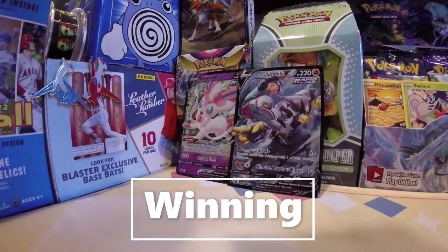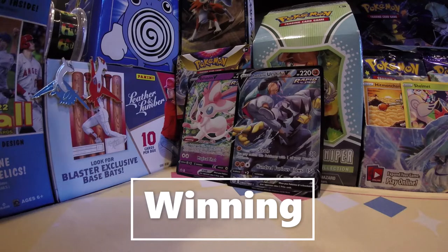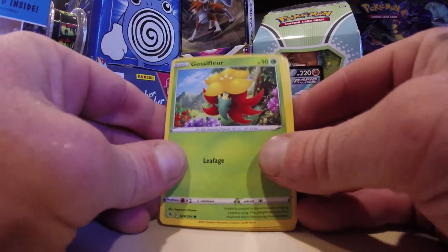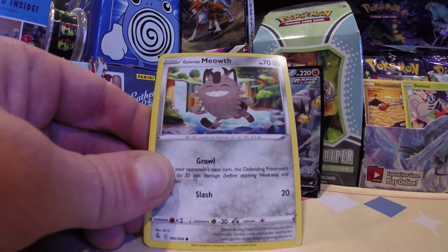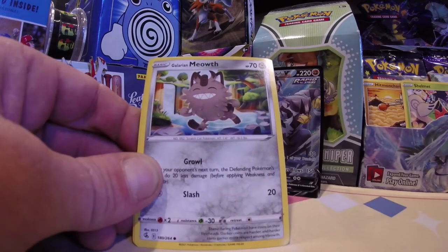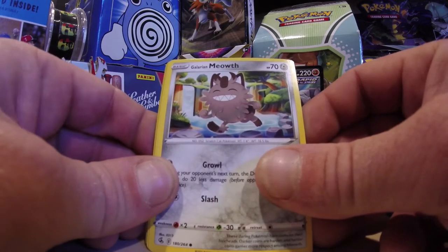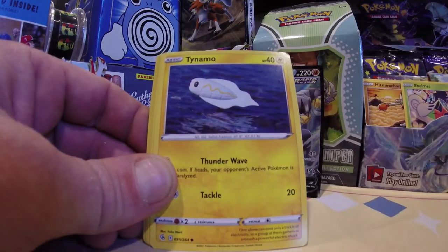We're jumping into Fusion Strike for our next pack. Bolton! Love a Bolton pack artwork, and here we go inside of Fusion Strike. Gossip floor, Meowth — are these the only two commons in Fusion Strike? Why do I always get those? Meowth, how many Meowths have we pulled this past week? Watch these recent videos — how many Meowths have we pulled?